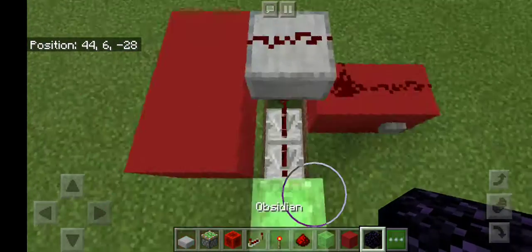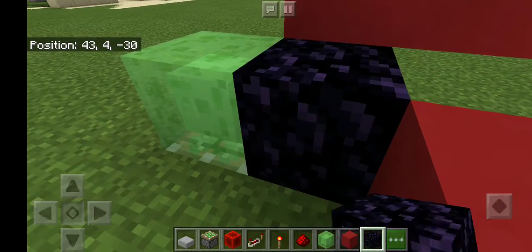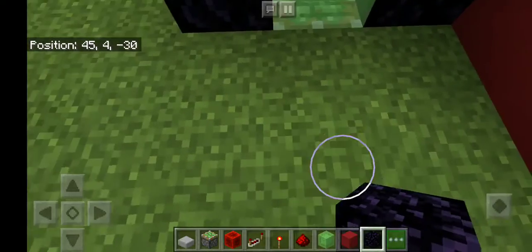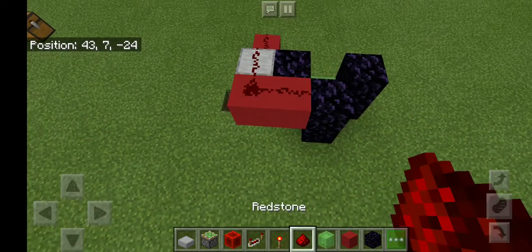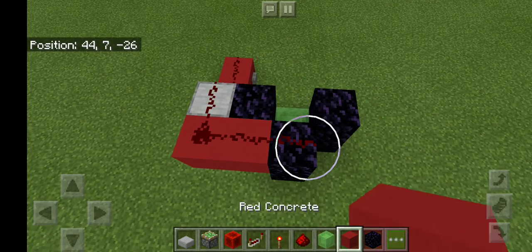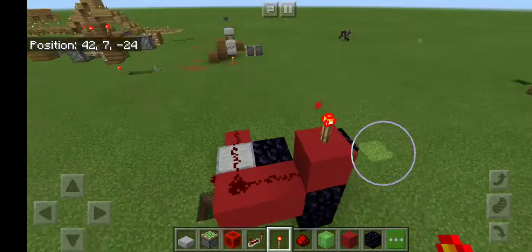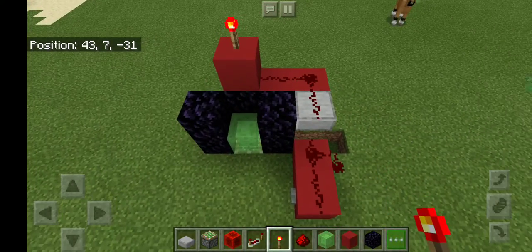Before we go further, I forgot to add the obsidian. Obsidian is an immovable block, which means it will not be pushed or pulled — that's important. Make sure you have redstone on top of the concrete facing into the block I'm about to place. On top of that block, get your redstone torch and place it there.